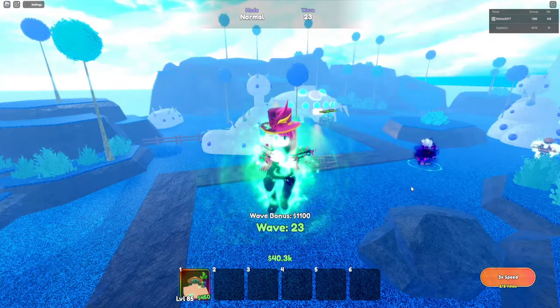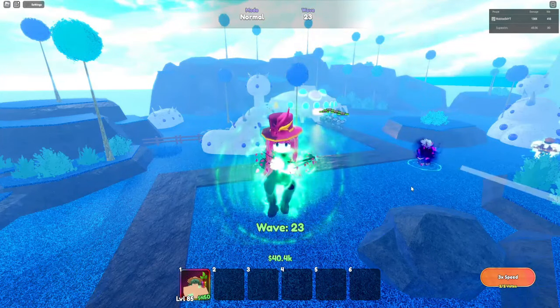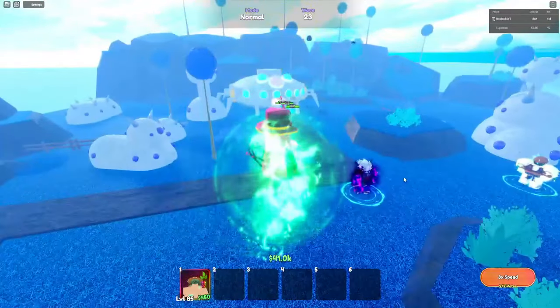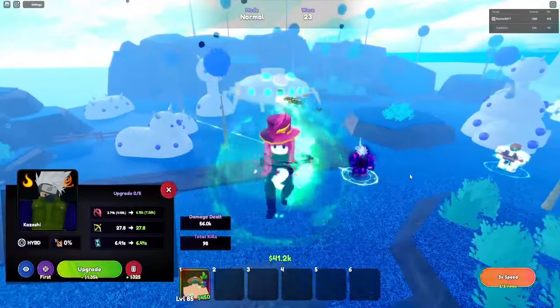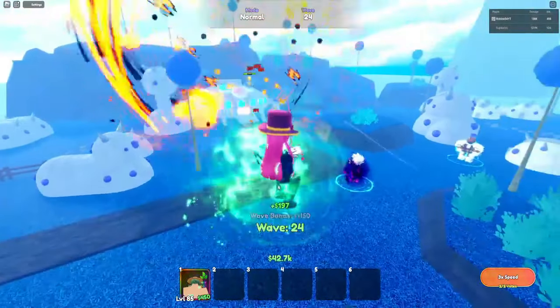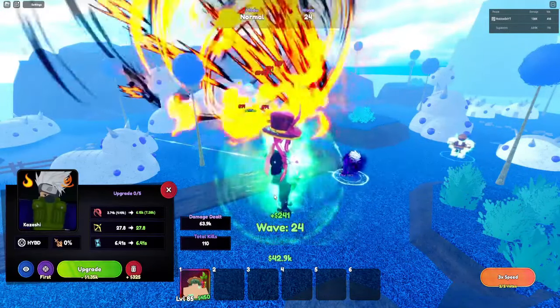In this video we are showcasing the new Kazashi unit in Anime Last Stand. This unit is from the Hunters versus Dragons event — if you got the blue capsule. As you can see, it's a burn damage type and his name is not Kakashi, it's Kazashi.